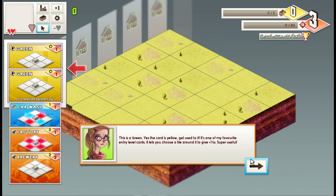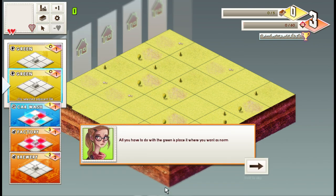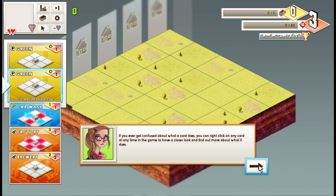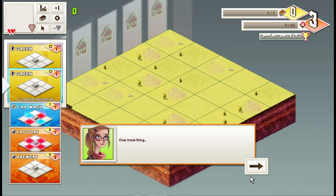Some new buildings have been thrown into the mix. There's a green card — get used to it, it's super useful. We have to start by selecting one of the greens and placing it where we want. Some blue icons will then appear to show where you can apply the card's buff. If you decide to cancel placement after clicking, click the X icon over the chosen build position. You can right-click any card at any time for more details. This bar shows how close you are to completion — it fills with blue as you clear columns.